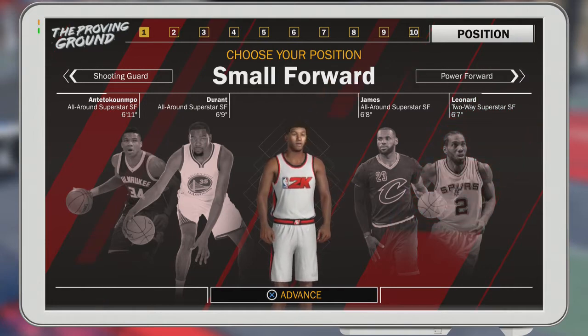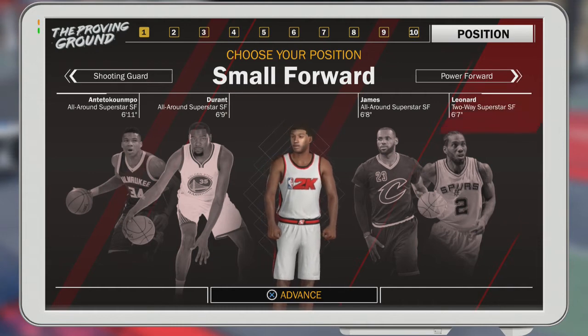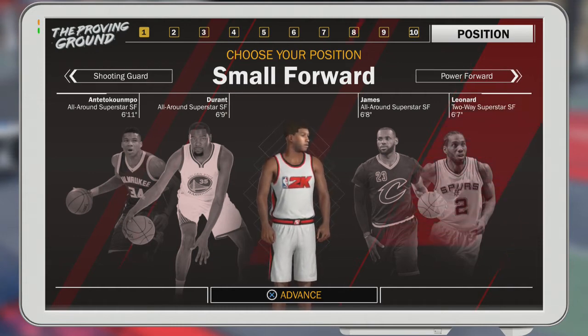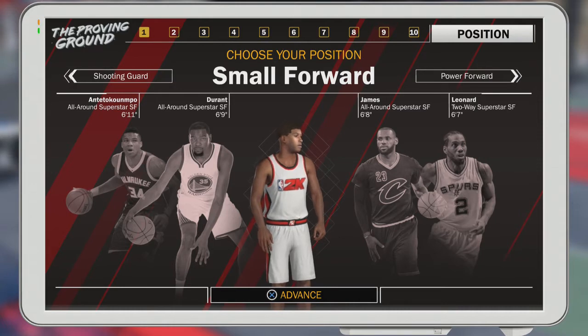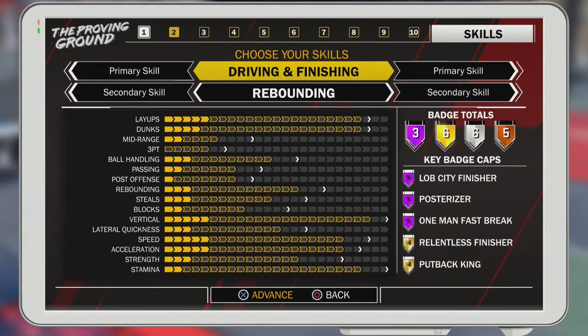But when you're playing with certain people it's not a good build, because it really depends. When you're using a 6'6" or 6'7" build, I can't score off shooting — I can get to the rim easy — but I have to have teammates that can score consistently. Sometimes you will also get done up by centers just because you're 6'6". It's a tricky situation, but this right here is the most OP build by far, no question about it.